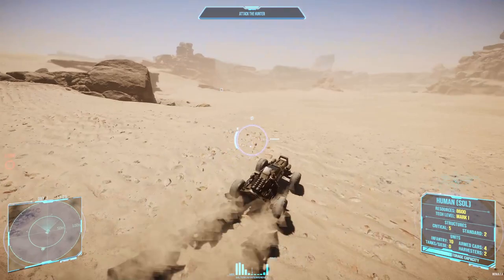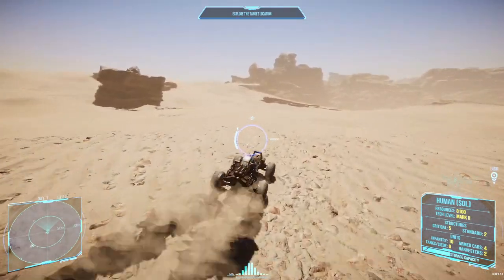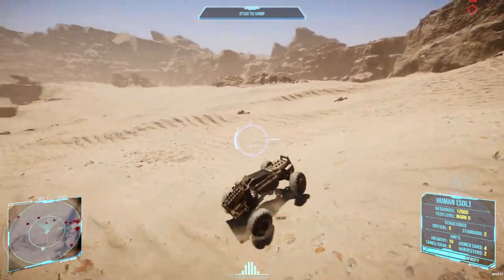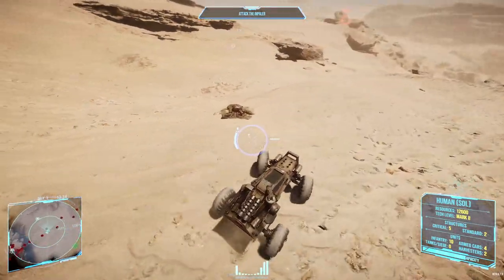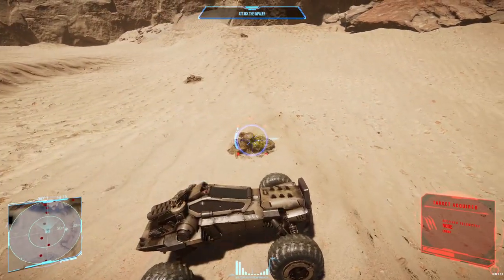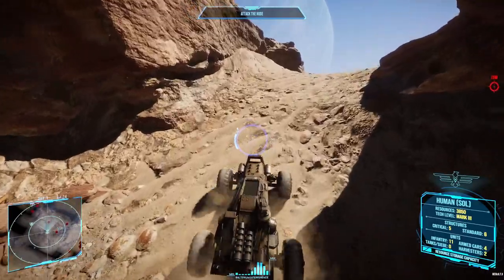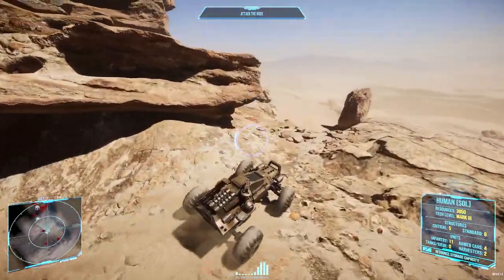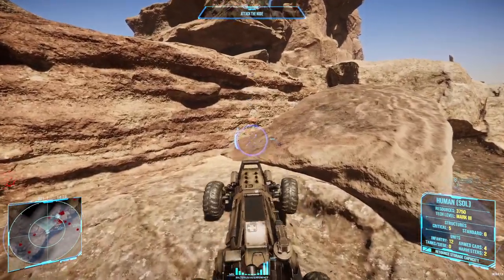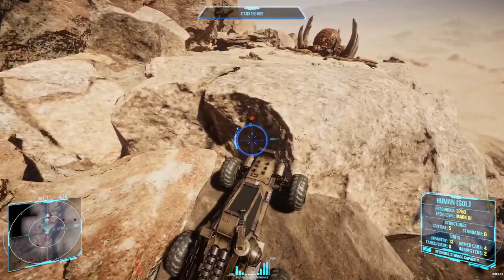Once your commander has secured the base with units protecting the harvesters and assets, you have free reign to do whatever you like. There are two things you should be looking to do above all else. First, as you travel around the map, look for creep nodes — these are essential to the aliens expanding outwards, and finding and destroying them costs the aliens time and money, and generally makes you an annoying pest. Second, scout out the enemy economy. The alien economy is incredibly vulnerable due to the fact that they're so weak. Communicate with other human players and have them teleport in to support you in attacking the enemy economy.